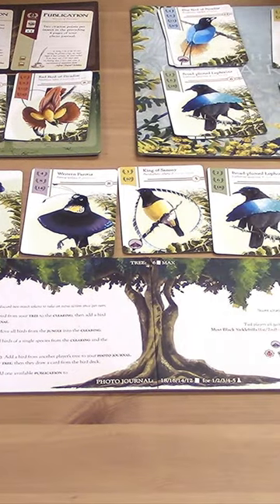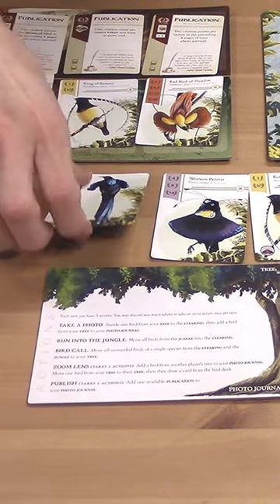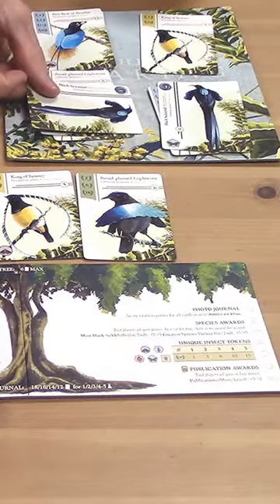Each turn you get to take three actions, and the first of those is to take a photo of one of the birds in your tree. To take a photo, you first have to startle one of the birds in your tree back out into the clearing.